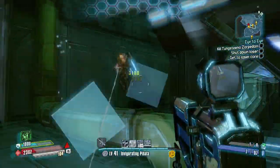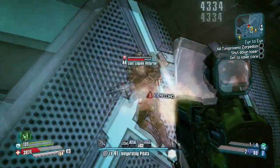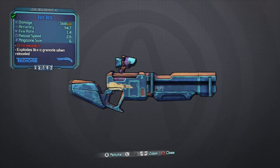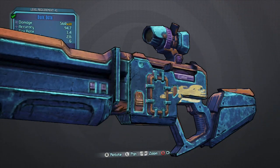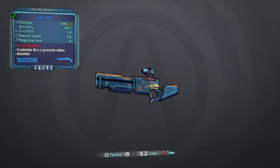Before I wrap up this video, some awesome little facts about this Octo Shotgun: it could also be obtained in the Borderlands 2 mission Slap Happy. The weapon's skin itself is supposed to be very similar to an octopus underwater, and you can't forget about the octopus on the shotgun. Also, this shotgun's shot pattern shoots in a sine wave.